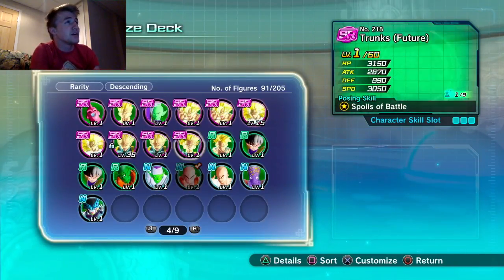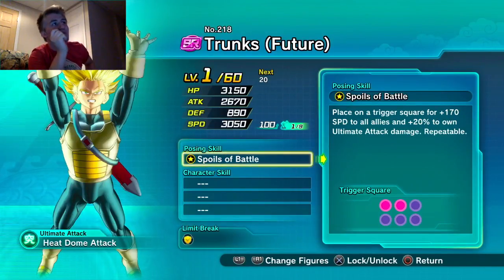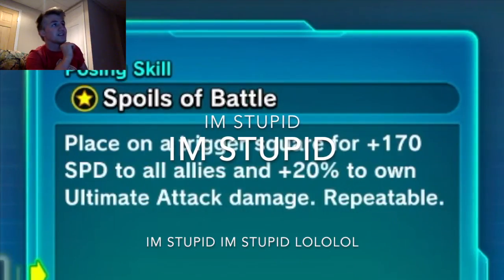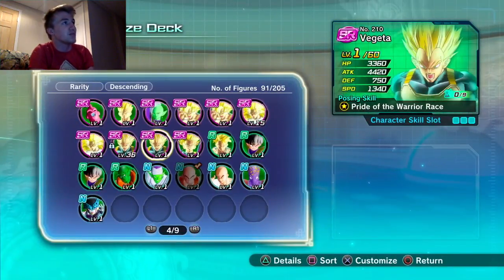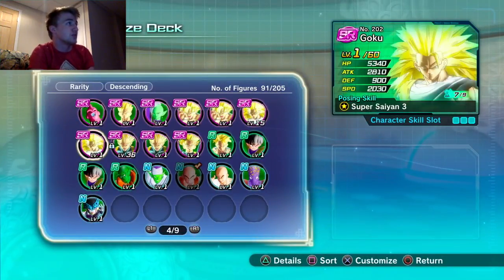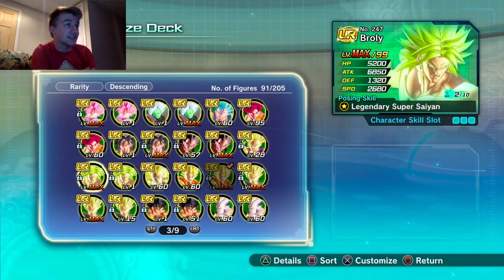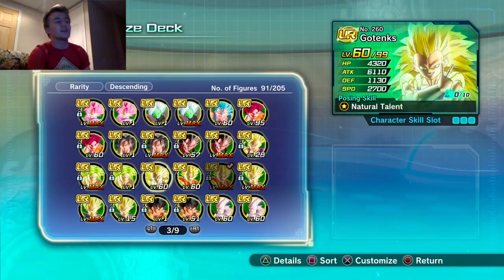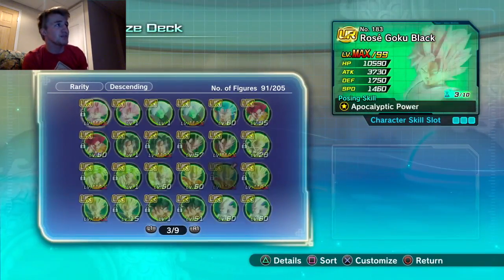Another figure I recommend — place on a trigger square for plus 10 to speed to all allies and plus 20 to own ultimate attack damage. His speed is 3000, which is very sizable. You can put Trunks on there simply because he boosts speed by 170.